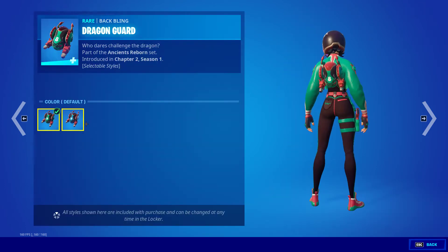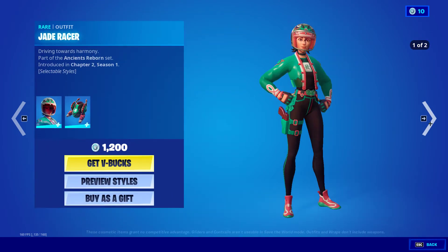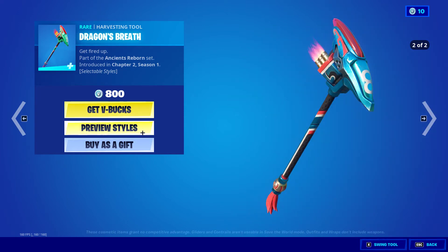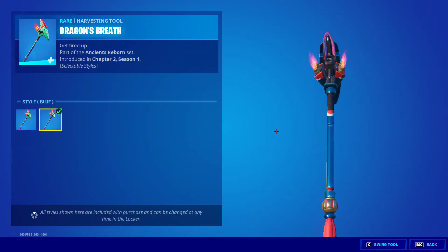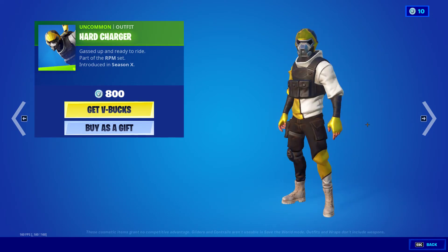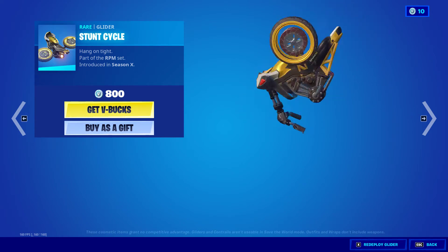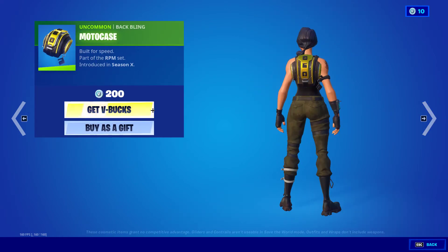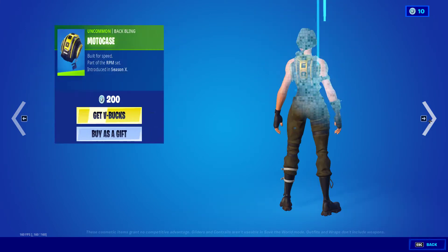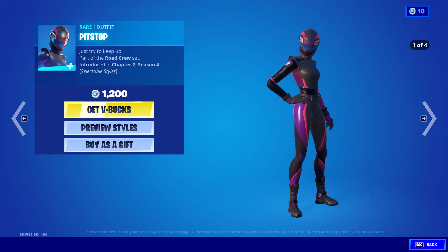The Dragon Guard is here with the default and blue styles, and same thing for the outfit itself — Dragon's Breath. Hard Charger is back, which is cool. The Stunt Cycle glider is here — I don't get why it keeps redeploying, but we have like two other guys similar to this. Moto case, that's all.